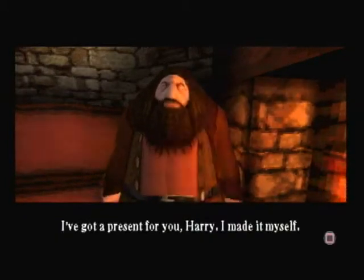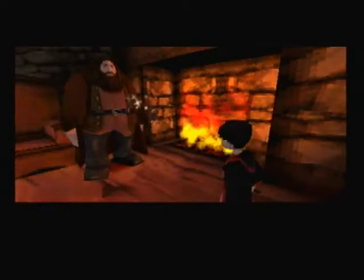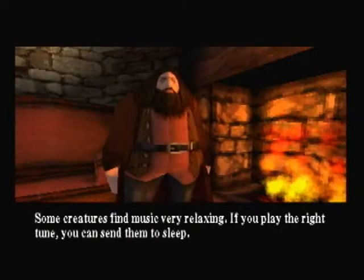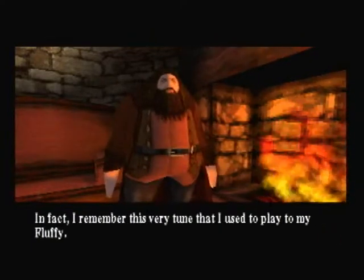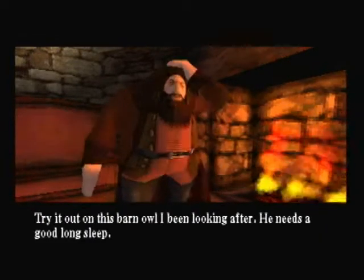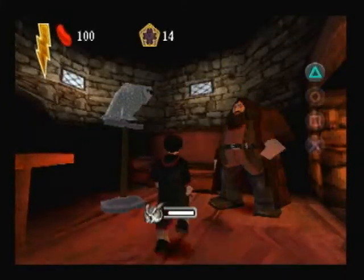Now we're coming to a part which is probably the most faithful to the book, which is the part where you go to the trapdoor and fight the various things. Hagrid's going to give us a flute here, which will come in handy very shortly. Some creatures find music relaxing. Surely all creatures find music relaxing — certain kinds of music, anyway. I can't imagine anyone finds Metallica or AC/DC relaxing.